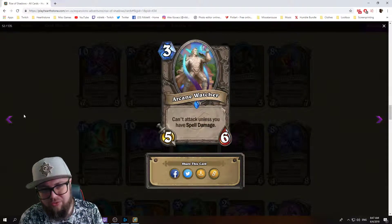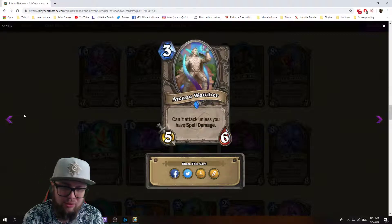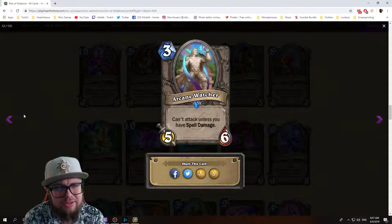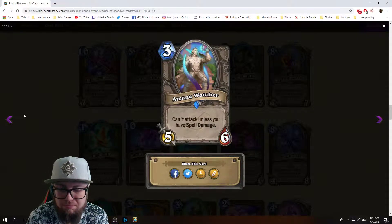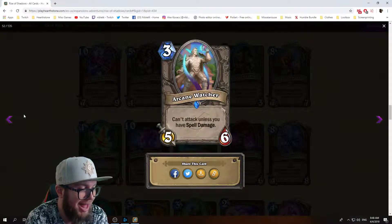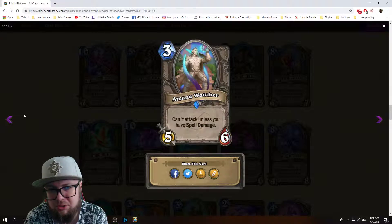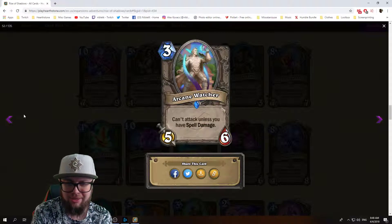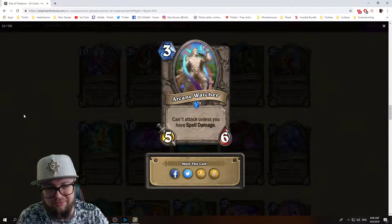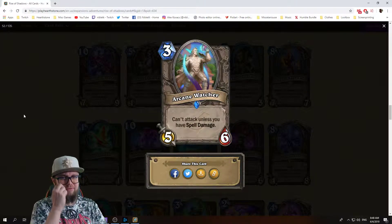Arcane Watcher: three mana 5/6, can't attack unless you have spell damage. We already have a two mana 4/5, and now we have a three mana 5/6. It's not as badly situated as others that literally cannot attack unless silenced — this thing can attack if you have spell damage, so it's a little bit easier to pull off. Definitely high stats for the mana cost. This card is going to be really good with silence effects and spell damage — maybe spell damage hunter could find a place for this.